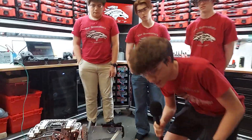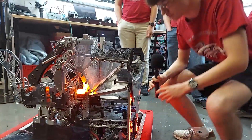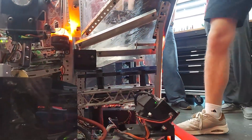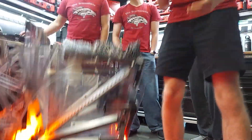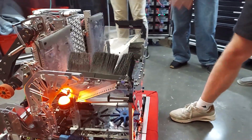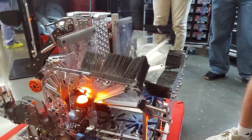This intake is driven by a Kraken X44 motor at the bottom, as well as belts that run to control the star wheels. Essentially, the coral will finagle a little bit and then go right into the end effector. One cool thing about this intake is how it expands. We have magnets on this 3D print, so when we eject coral into our intake, it will expand just like that.